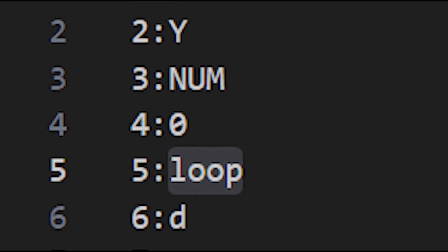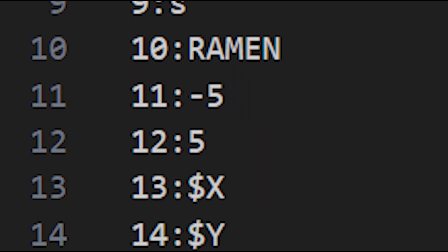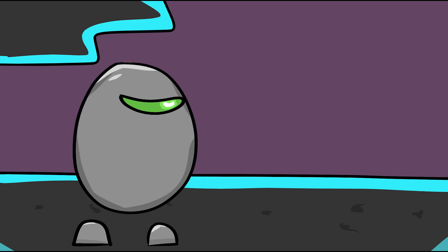And then I hit another problem. Because you have to set one word per amount of beans, you end up having to write the word 17 times just to type a zero. But after all of that, one hour of work...